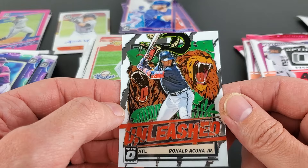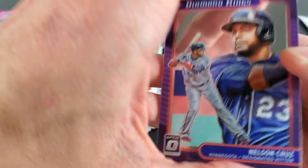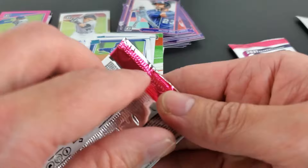Ronald Acuna Jr. — you know, it'll be interesting to see how he does next year after injury. A lot of question marks for a lot of these players. And a Mythical Ryan Sandberg — interesting, throwing it back a little bit. Three, two, one — Tyler Stevenson, another big name.